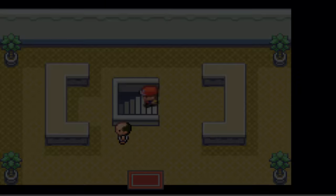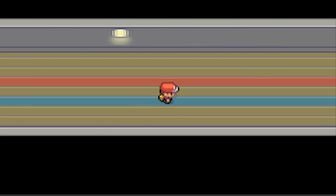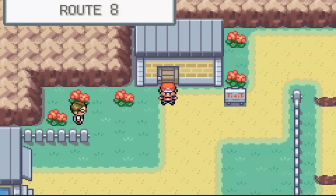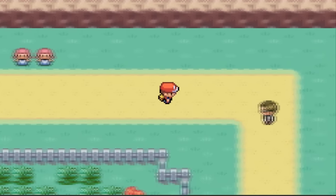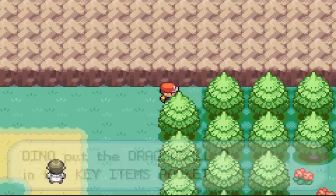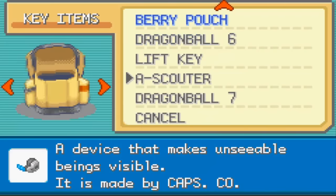We're leaving West City. Someone in the comments - shoutout to Rico - told me there was a Dragon Ball I missed last episode. I actually saw it on screen, I just forgot to pick it up, so he reminded me. We're gonna check the ghost place, but first let's go get that Dragon Ball. There it is in the corner - we got Dragon Ball Seven!